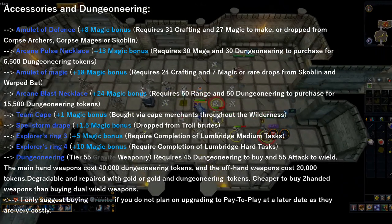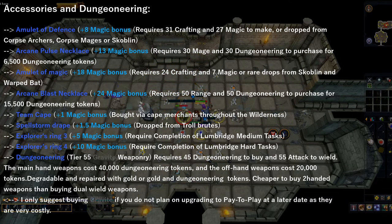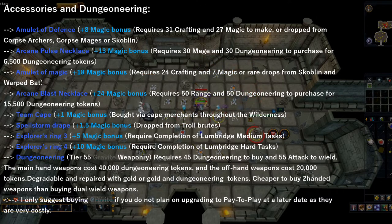There are two capes you can obtain in free-to-play for magic: the Team Cape, which you can pick up in the Wilderness from any Cape Merchant and gives a magic bonus of 1; or the Spellstorm Drape, which gives a slightly higher magic bonus and is dropped by Troll Brutes located in the Abandoned Burthorpe Mine just north of the lodestone. In regards to Dungeoneering, you can pick up a tier 55 Gravite weapon, which requires 45 Dungeoneering to buy.